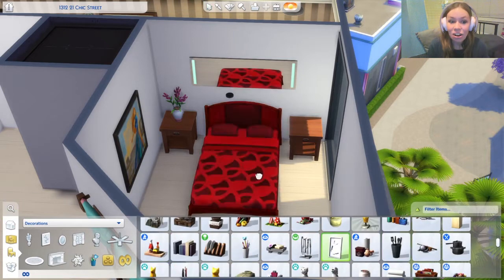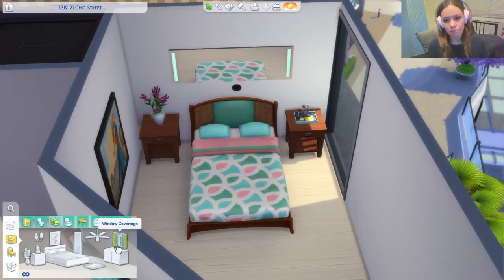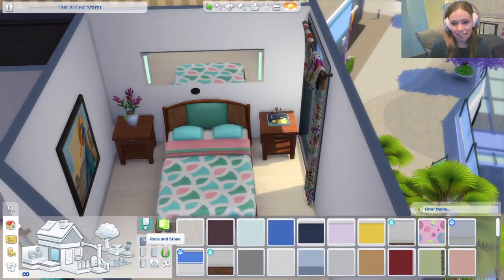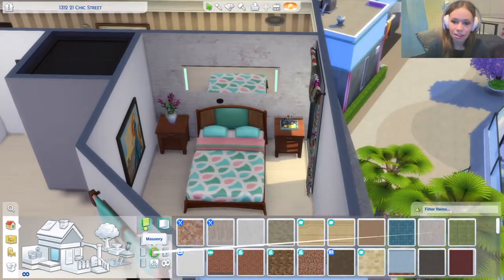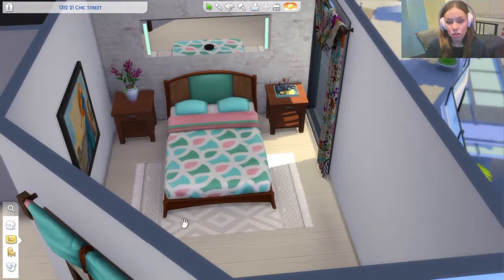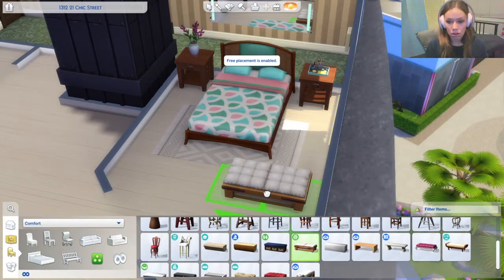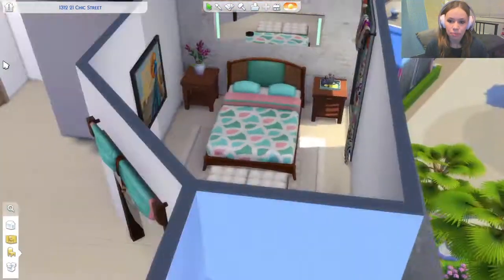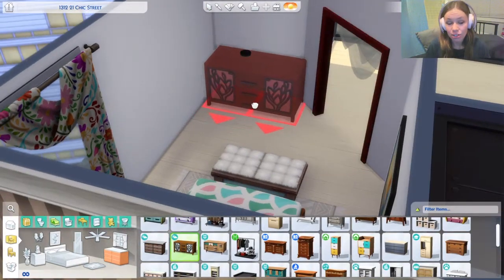For each apartment I've been creating Sims and building the apartment based on them. This Sim is an aspiring actress — my idea is that she's just starting out but she can afford a nicer apartment because she's from a fairly well-off family. For each apartment they're going to have more creative careers. Another one I'm doing is a single mother who's a musician, and her family is also musically inclined — it's a very creative family.